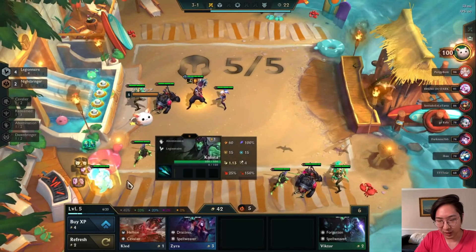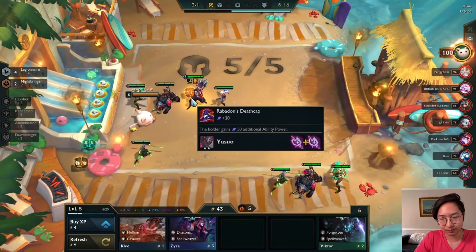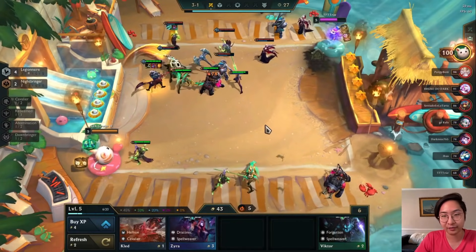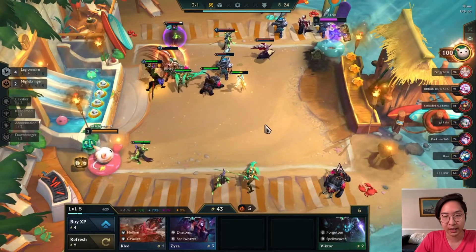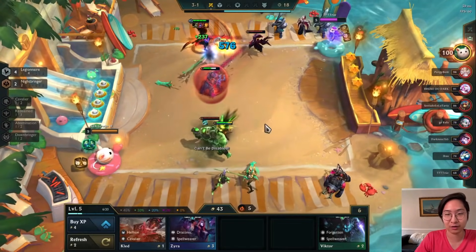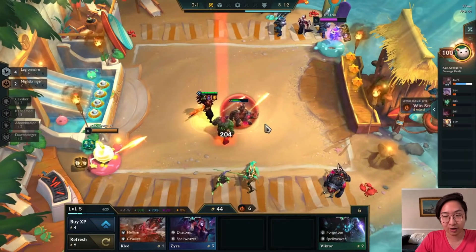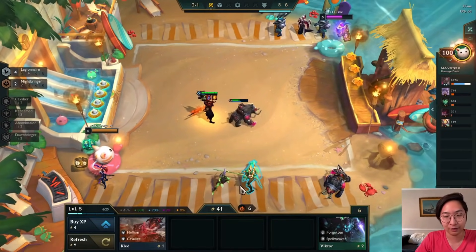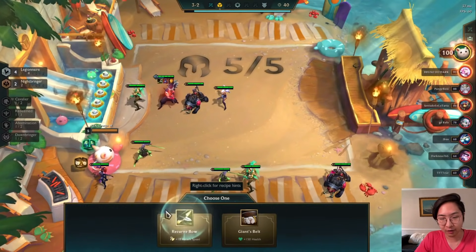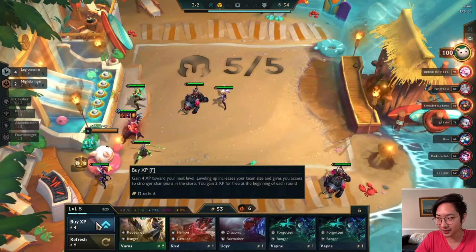I think I'm going to build a hat or Morello. We have Yasuo two-star. Some people like to roll at level six on stage 3-2 to get two-star units like Yasuo if they're three or two cost - that's a popular stage to roll down for that. Then they don't have to roll as much on stage 4-1. I'll be coming out with a leveling guide later once the set comes out, so look out for that in the first couple of weeks. Here we get another Armory - I'll grab the bow.